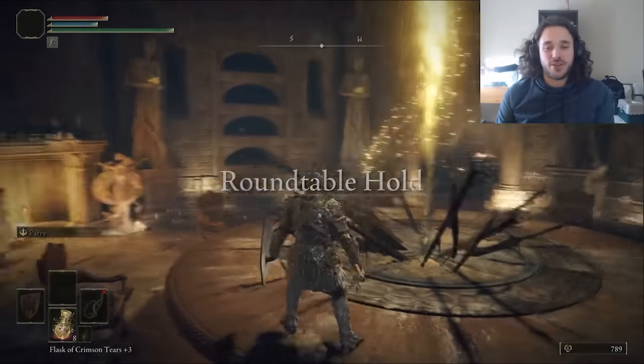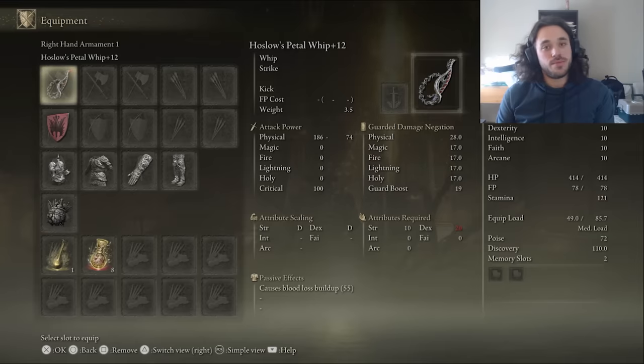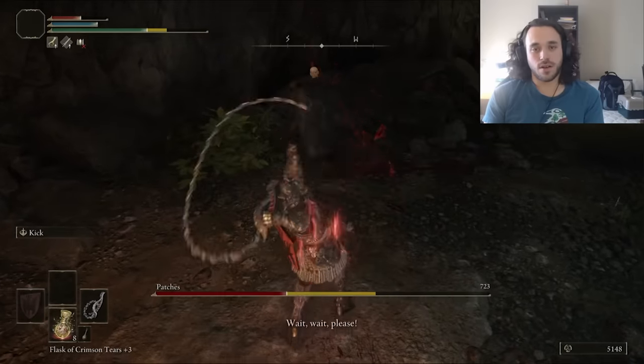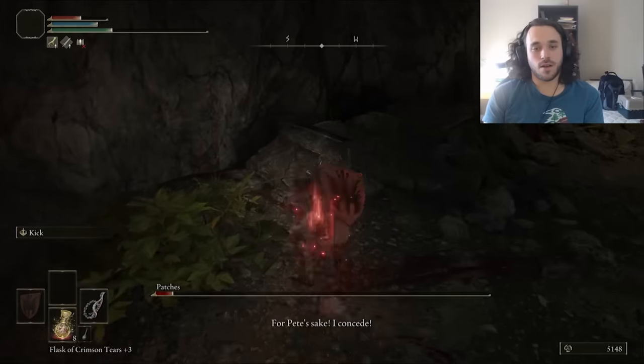We're actually starting mid-run. During the holiday I forgot to grab the VODs of my streams — there's just a whole stream missing. Up to this point we got some heavy armor and a whip, and we're on our way to get the pickle recipe. It's really easy, just hit Patches. The whip is so good against NPCs, and there are a lot of NPCs at the beginning of this run.